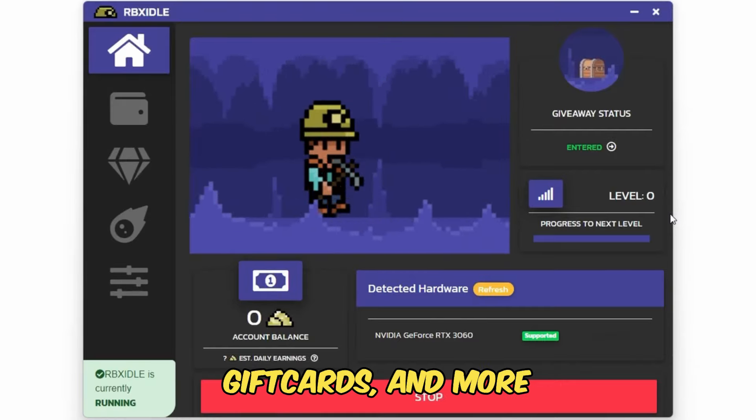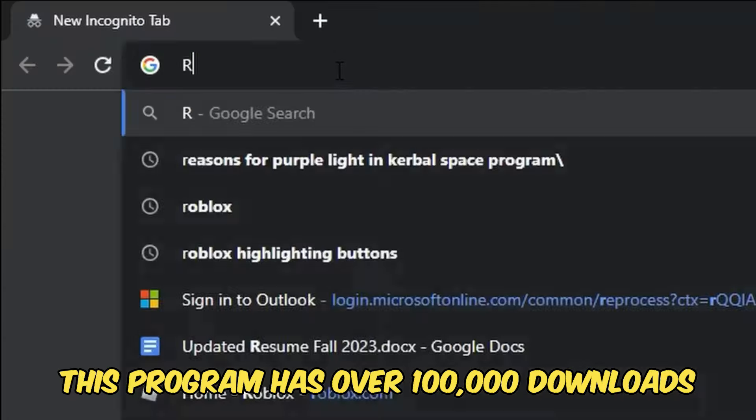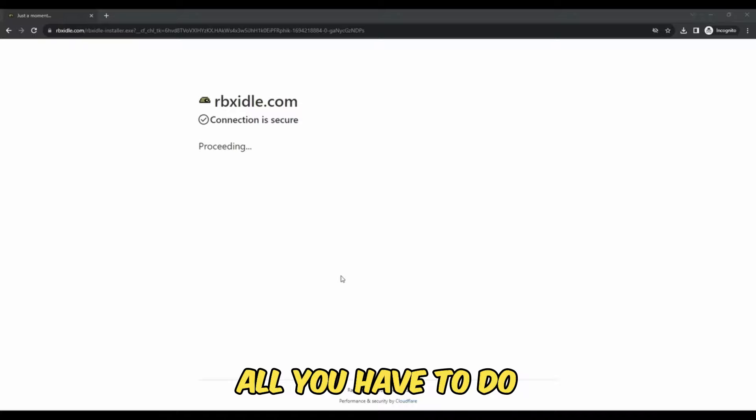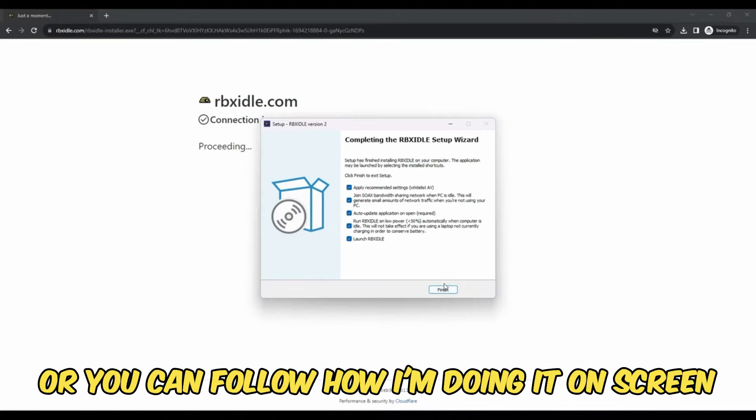In today's video, I'm going to be showing you guys how to get the upgraded Titan Speaker Man in Skibeverse. So guys, here we are on Skibeverse. This is a brand new Morfell Speedad update. Without further ado, let's go into it now.